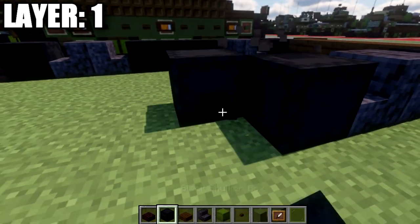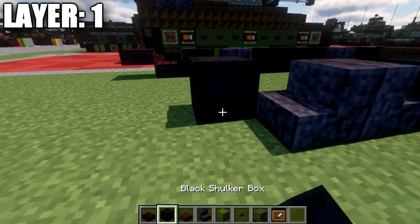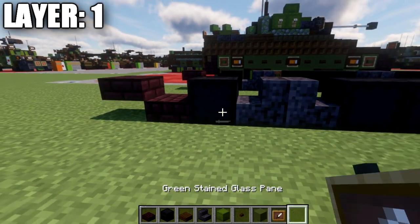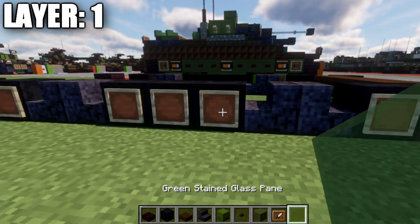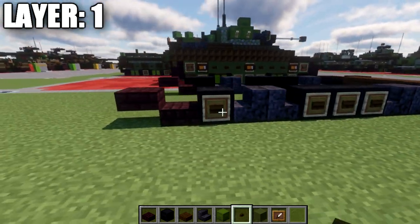Then place three black shulker boxes on their side, two blackstone stairs back to back, a black shulker box on that side, followed by an airbrick slab and airbrick top slab. Same as the other side — add item frames, then place green stained glass panes in those item frames. If you're on Java, add a dark oak wood button on those shulker boxes as well.